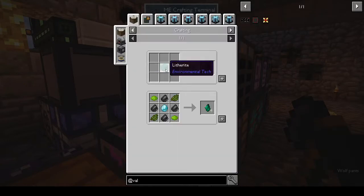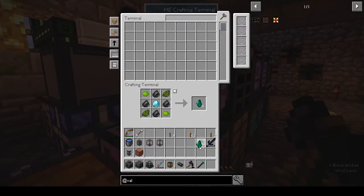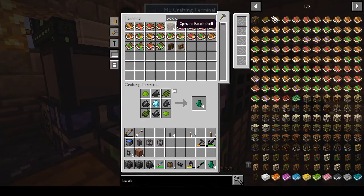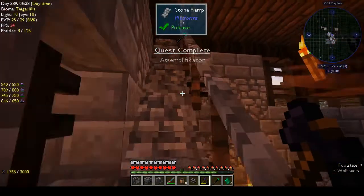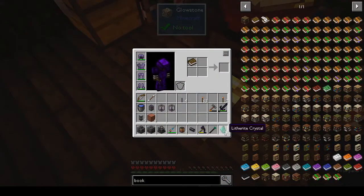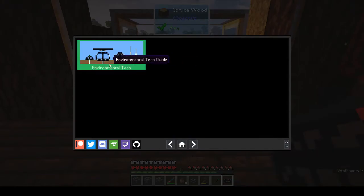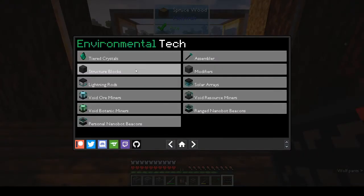We can make Litherite Crystals - that works. A book and a crystal gives us the digital guide, which is pretty nifty. It tells you about the Assembler, the modifiers, lightning rods, and the ore miners. The botanic miners let you get ores mined from the void.